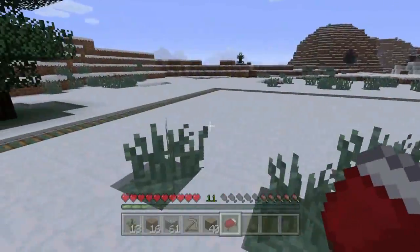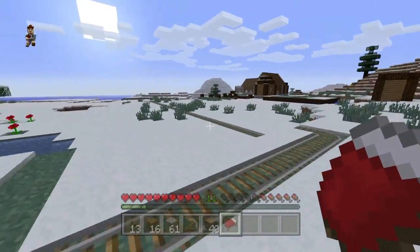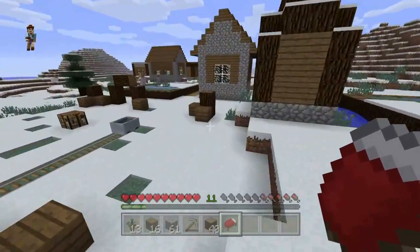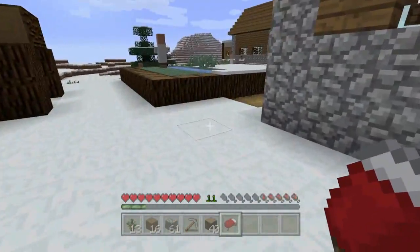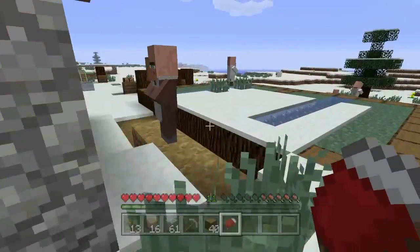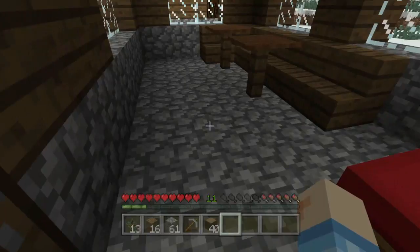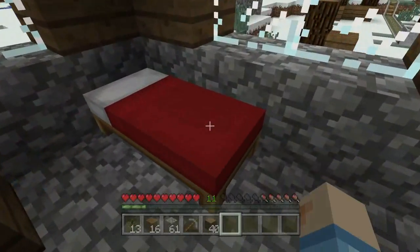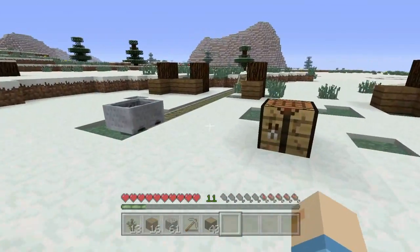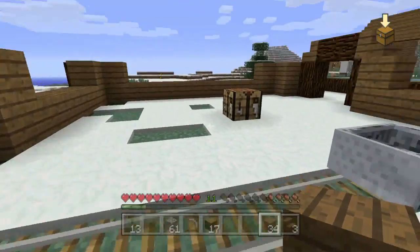I got the bed from the igloo and slept. I'm gonna bring it over to the village so I don't have to run back and forth anymore, because it's a hassle. If it gets too dark it's dangerous to run all the way out there and back. I'm just gonna bring it here. Building on the thing — this will be a door, this is the entrance.